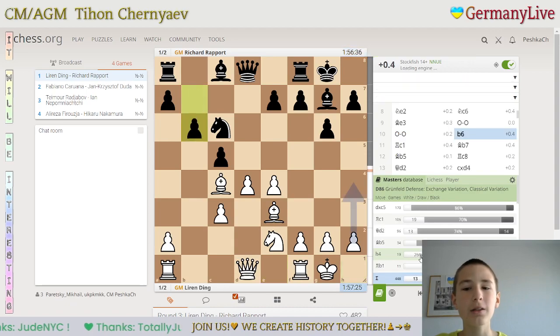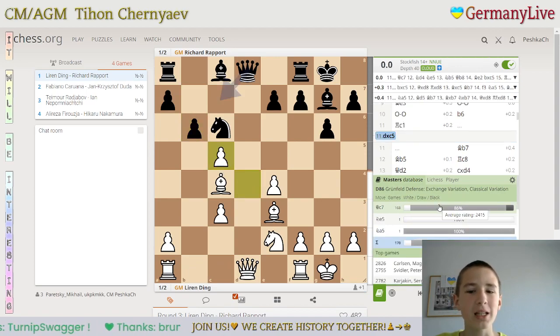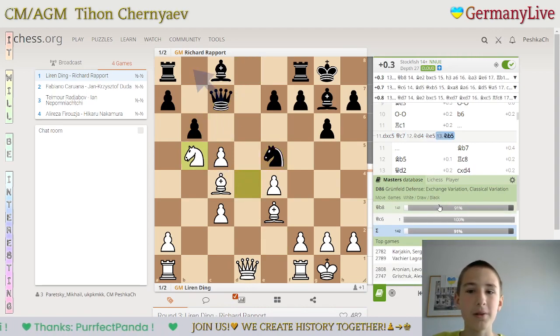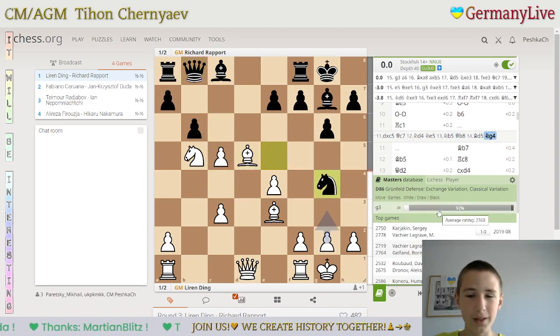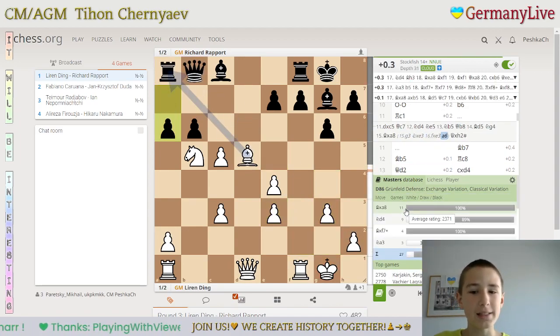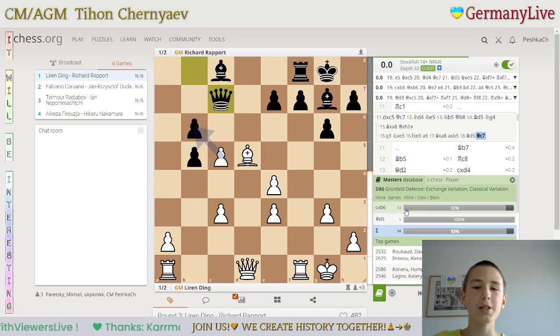Nc4 — usually mostly dxc was played, Nc7, and then black sacrifices a pawn, but they play Ne5 and Nb5, and then Bd5 and Ng4. White cannot take the exchange because it's mate. So it's g3, knight e3, fxe, a6, and you take the exchange.